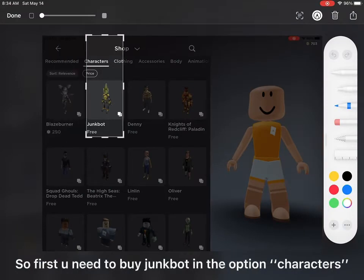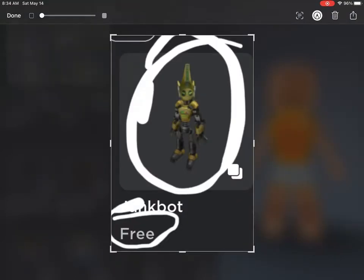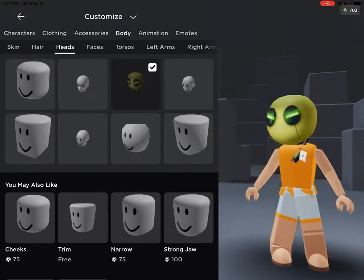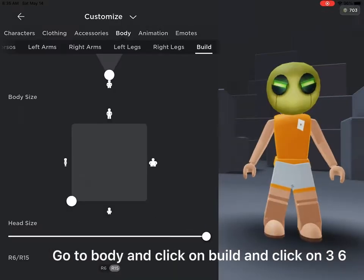First you need to buy Junkbit in the option characters. Pick the head. Go to body and click on build and click on 3-6.